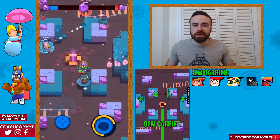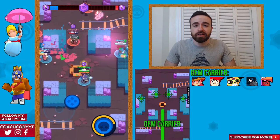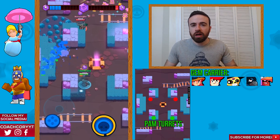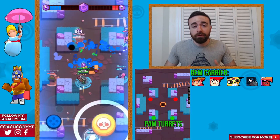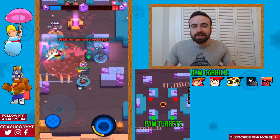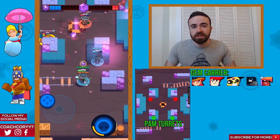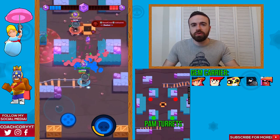While we're going over the gem carriers, let's go over where you want to place Pam's turrets and Jesse's turrets. For Pam, most of the time you want to place them on the green dots — those are going to be pretty safe areas and you're going to get a good amount of use out of them. Now, if you're being really aggressive, you can place them on the red. They're probably not going to last as long, but if you're trying to spawn trap them and you have good positioning, you might be able to get away with it and get pretty good value. Normally, you want to do the green though.